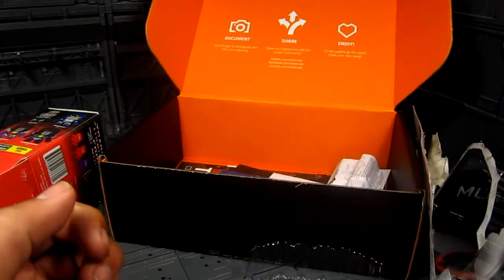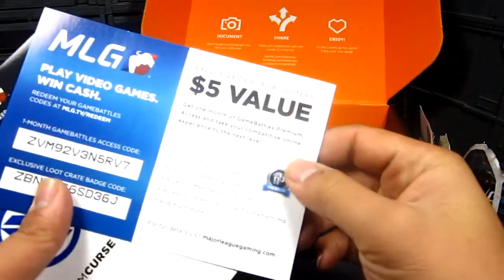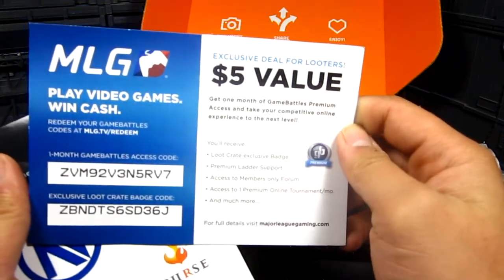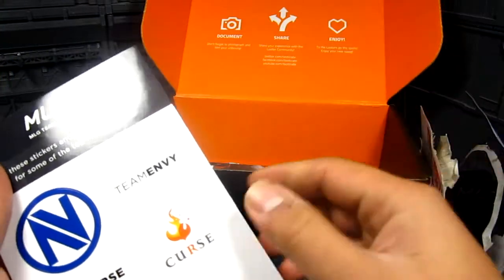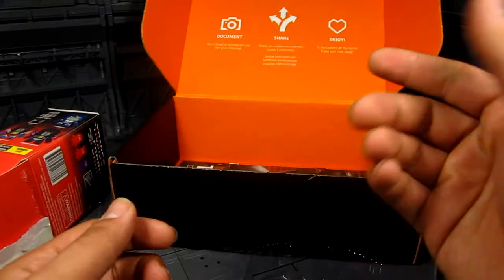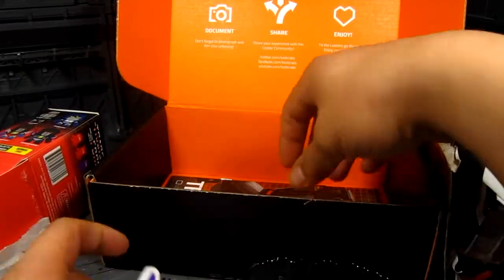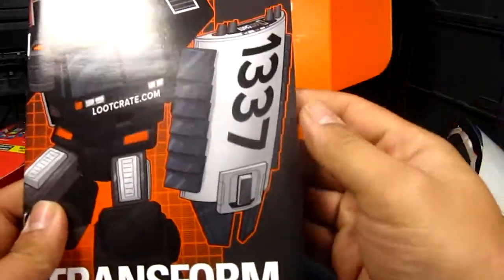There are also some cash value cards — if someone wants to use them, go ahead. I don't really buy much online. Major League Gaming — that's what MLG stands for. Also some Theme Curse stickers, a Decepticon sticker from The Loyal Subjects.